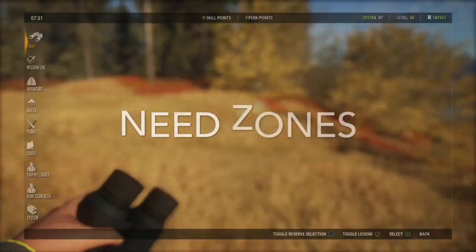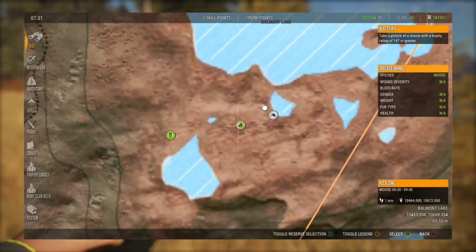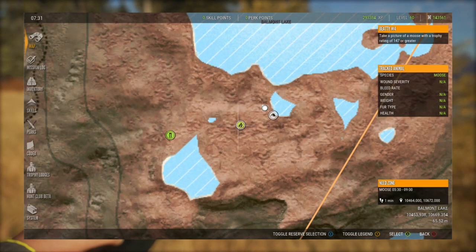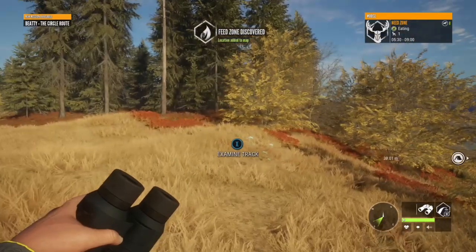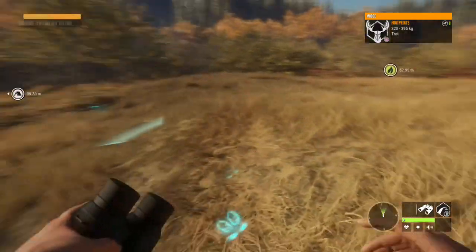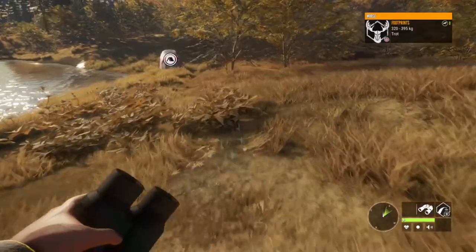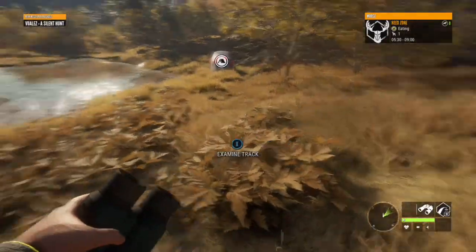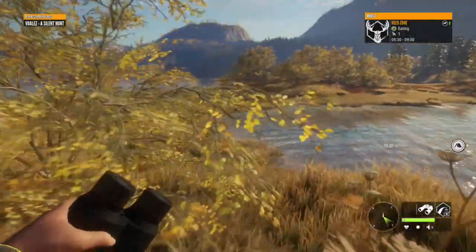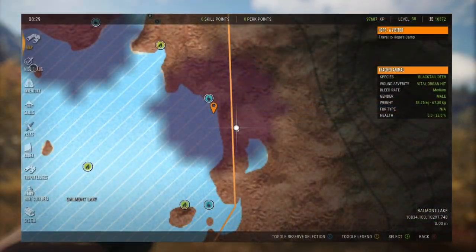Now we're going to talk about need zones — I'll give you the basics and do a full video on them later. Need zones are basically where and when you're going to find your animals doing what they need to do: rest, drink, or feed. There are two ways to discover a need zone: you go on top of it and press X to add it to your map, or if you spot an animal with your binoculars that's in its zone, that will add the zone to your map.